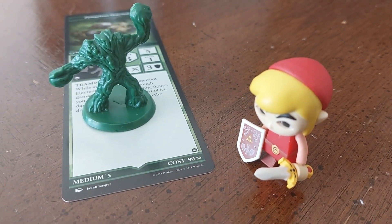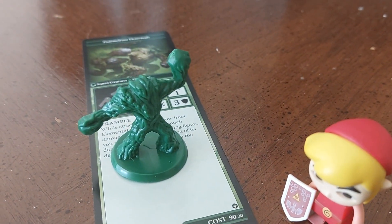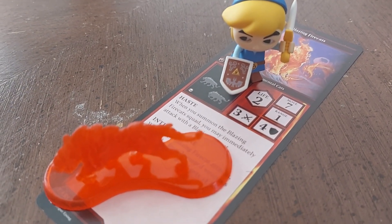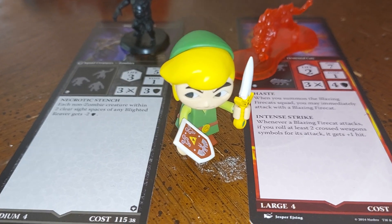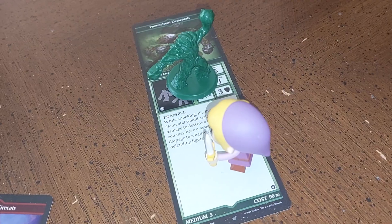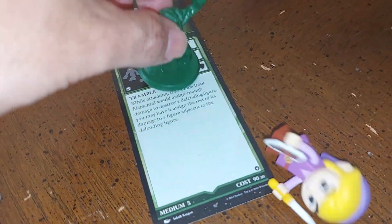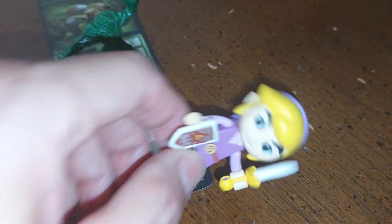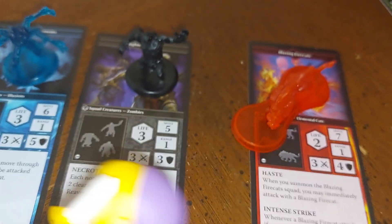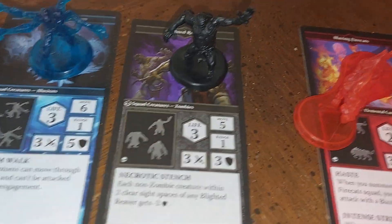Red link gets half damage and deals twice damage to grass enemies. Blue receives half damage and gives twice damage to fire enemies. Green receives twice the damage from shadow and fire enemies. Violet may receive twice the damage from grass enemies, but he can also deal twice the damage to shadow, water, and fire enemies. More details on these enemies later — they're from HeroScape, but to be continued.